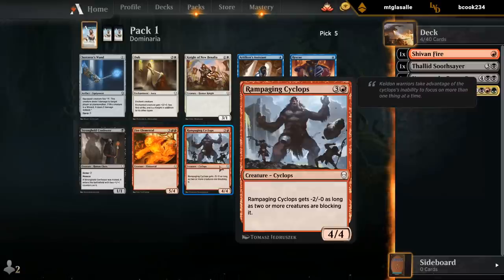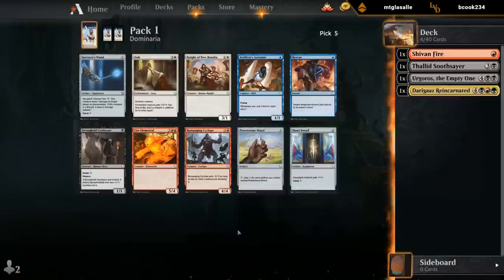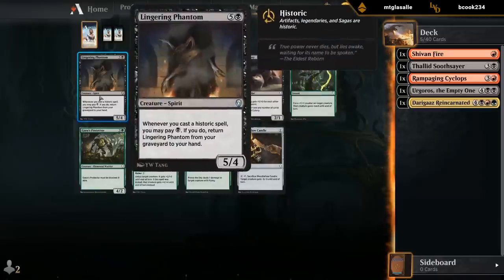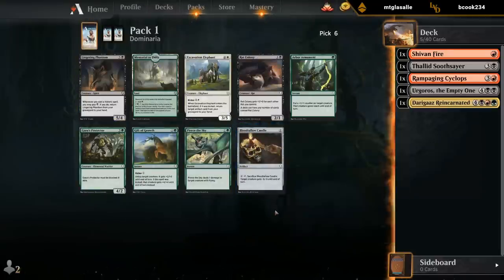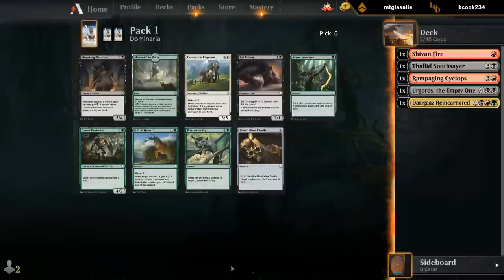Now I'm pretty happy with the Cyclops — just have a cheap early blocker that can help us get to the late game. Four mana is not super cheap of course, but better than a Confessor I think. Don't need another six drop. I'll probably take a Candle now, even though I'm not super excited about it. A lot of late green cards, but they're not very good. Memorial and Gift of Growth are fine, but typically don't want these other ones.